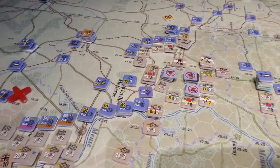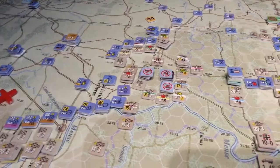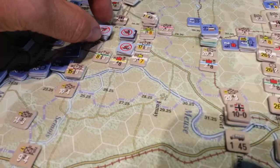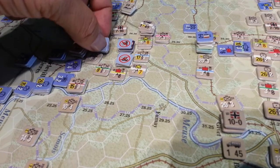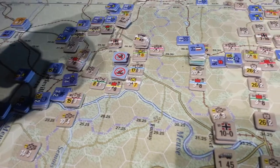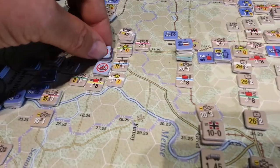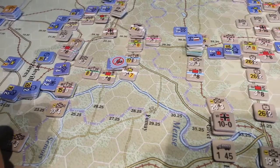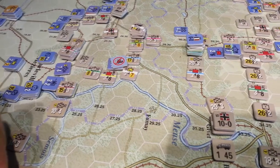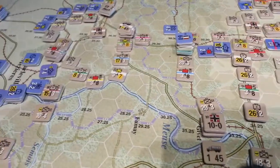French guys: 10, 11, 10 — nice. So those guys are rated 2, so on a 10 they're going to lose probably 4 steps — yeah, all steps. So they're gone. These guys are low ammo and DG, down at supply. They're rated 4. That's one step, so he's gone, and then they're going to be gone as well.